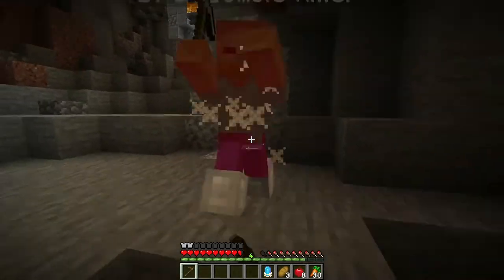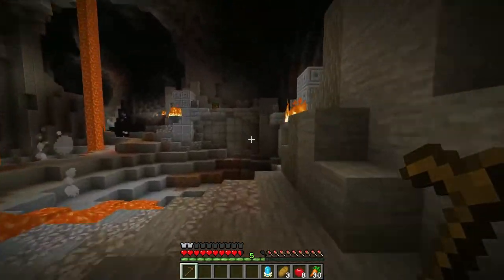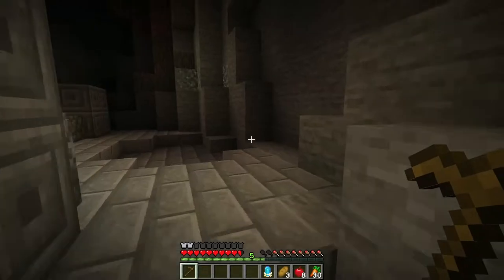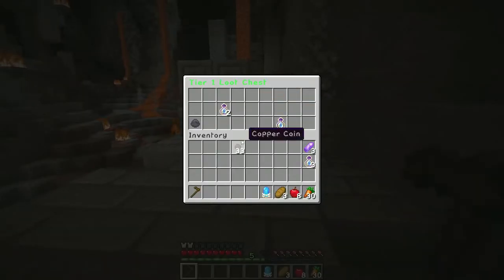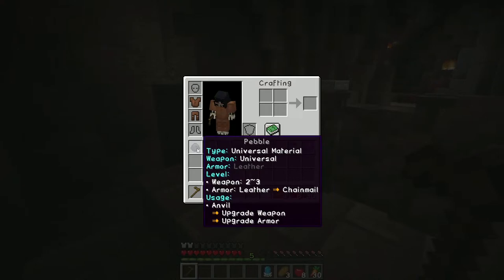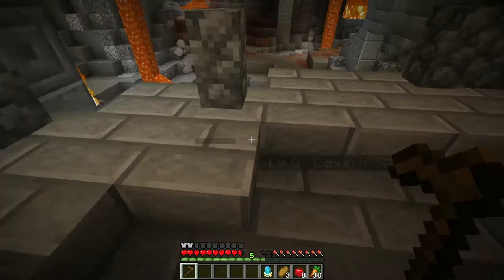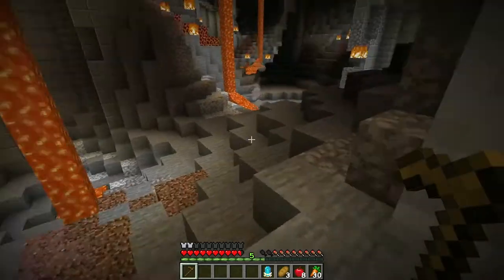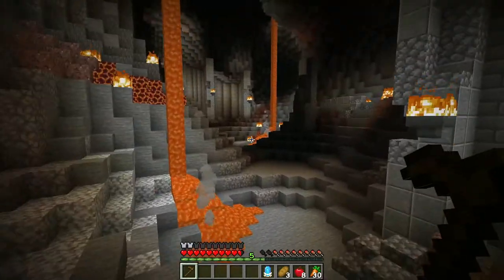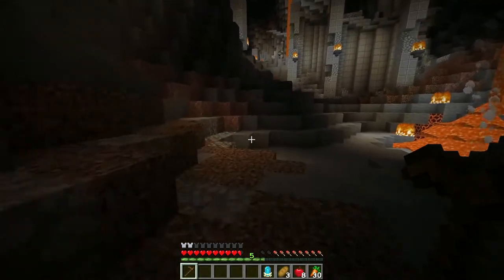Now, I think if this mob spawn keeps up, I may end up heading back to town. There is some essence of pebble. I think I can use that to upgrade Universal Material Armor — oh, I can use it to upgrade my armor. So we will be given the materials to advance our armor and weapons levels in the dungeon. At least that's kind of how I'm interpreting that.